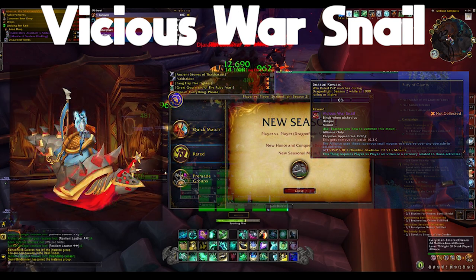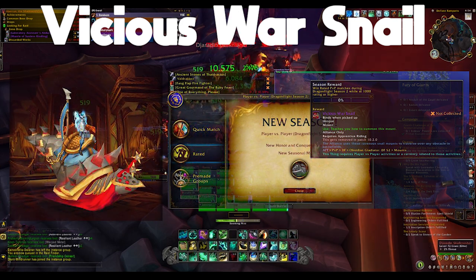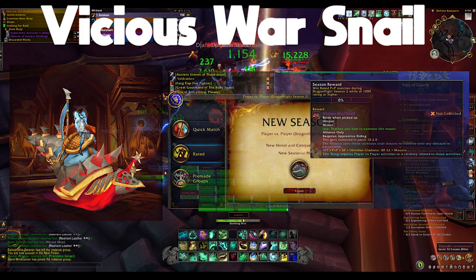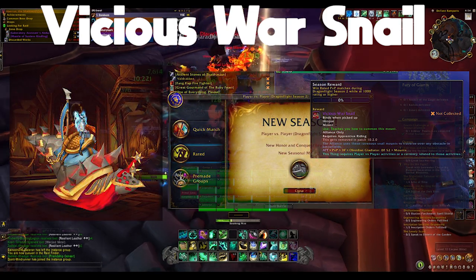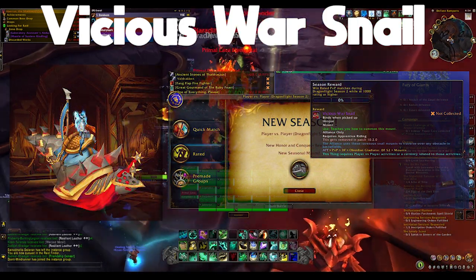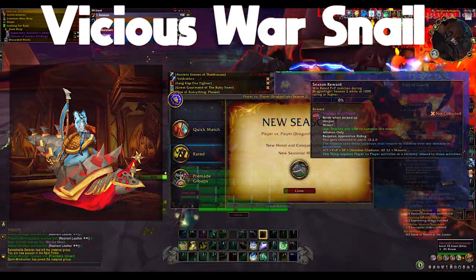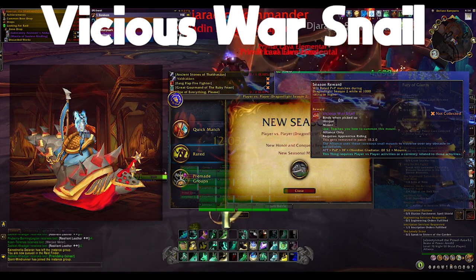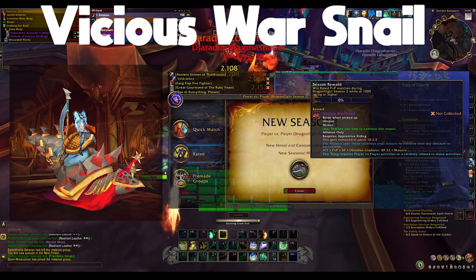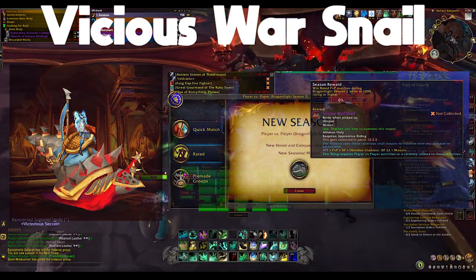There's also going to be the Ranked PvP Grinding mounts, where you go into the Honor tab, fill up a bar by doing Ranked PvP content throughout the season. The best way to do that is RBGs — you get a little bit more percentage per RBG as opposed to arenas. These are going to be the Vicious Warsnails, one for the Horde and one for the Alliance. You can always get these after the season is over by using a Vicious Saddle.